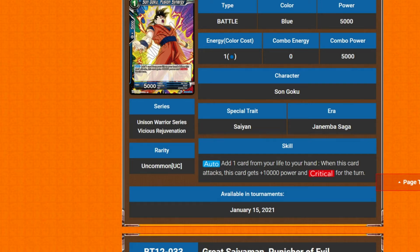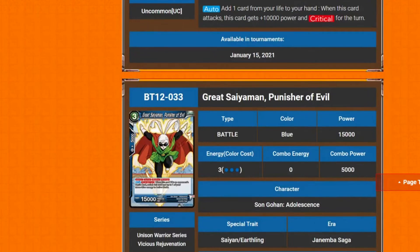Next is Son Goku: Fusion Synergy. It's one cost, 5k power. Its auto adds one card from your life to your hand when it attacks. He also gains 10k and Critical for the turn when it attacks — so blue has its 10k Critical now.